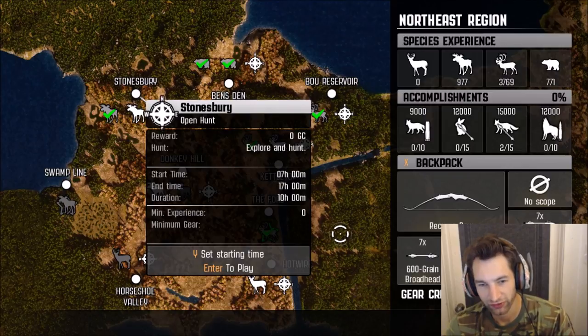Hello everybody, welcome back to Cabela's Big Game Hunter Pro Hunts. Today we're going to go hunting for a couple of bull moose first with the recurve bow. Then, once we get enough money, we're going to unlock the 30-06 and go after the legendary Radar bull moose.